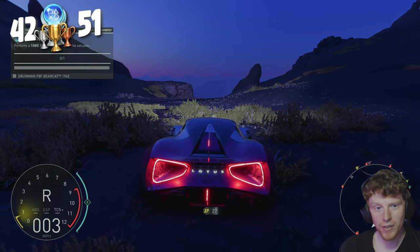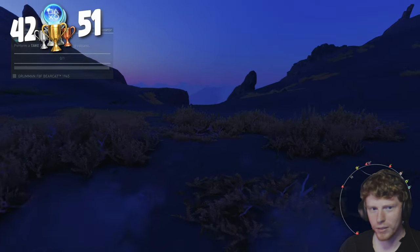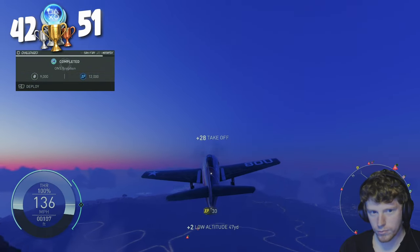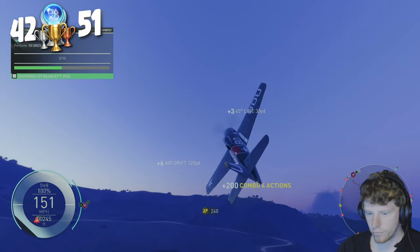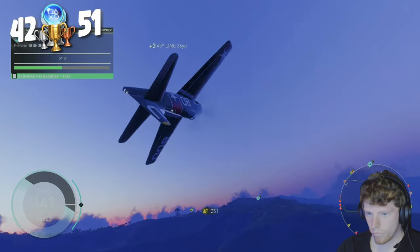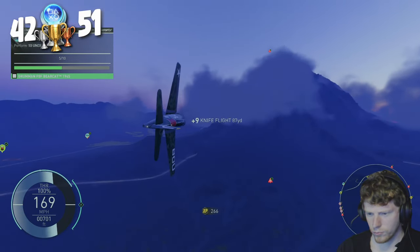I've also got a little challenge to take off from the volcano — it's not a trophy or anything but it's a cool little challenge. Finally, Smooth Sea Skilled Sailor is for completing a speed trap in a boat. Simply fly over a speed trap and transform into a boat as you pass through it.